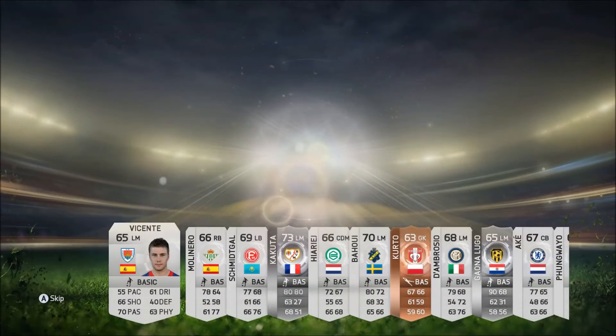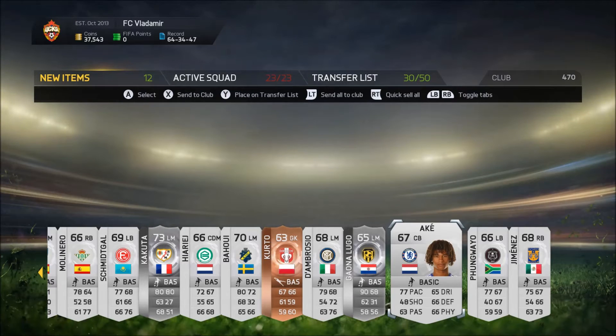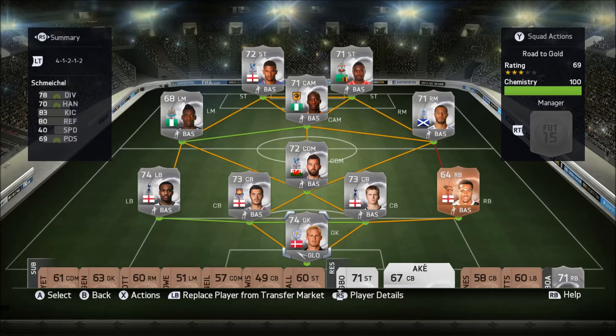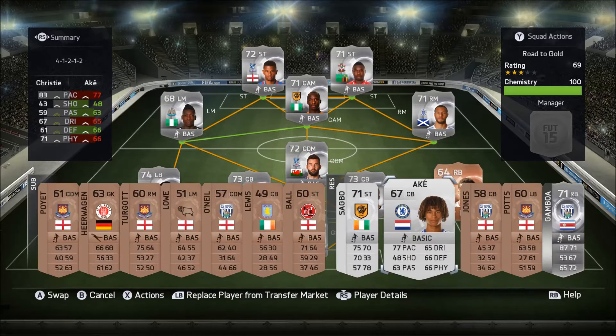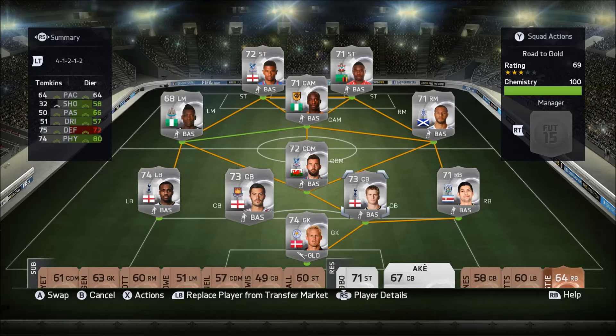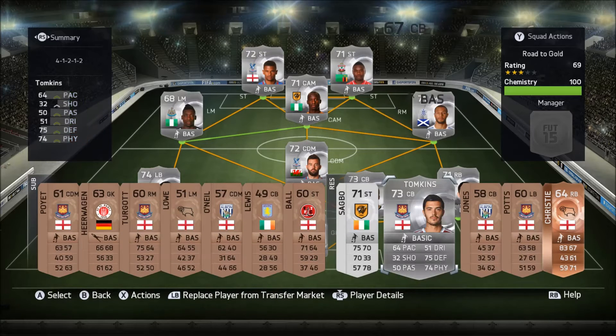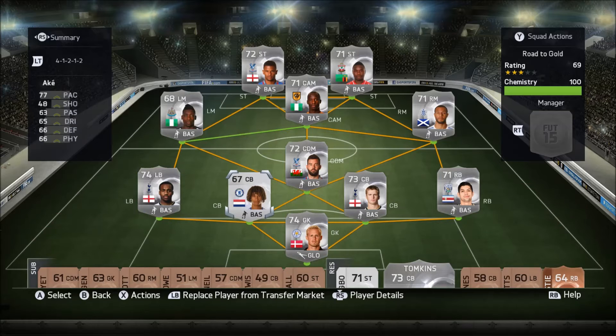No one. That fine young man is in the BPL, so I guess we're going to use him in our team. We have played our final game for this episode. But what we are going to do is put back Gamboa. We're going to downgrade Tompkins for Ake, who we packed. And now we have back to a full silver squad going into the next episode. We should hopefully be able to get some gold players in the following episode.